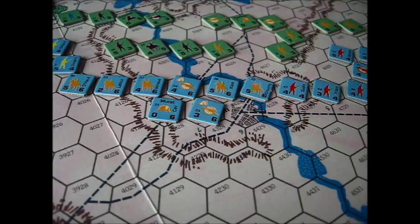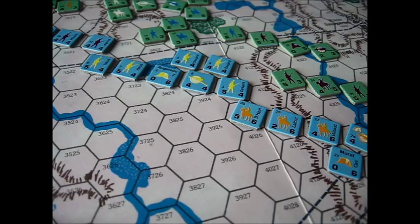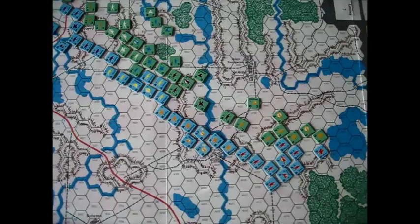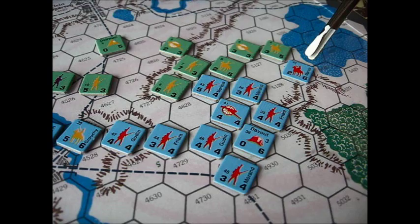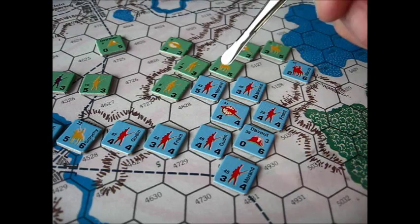Let's do the 11 o'clock turn and see what the Russians can do. The Russians are going to try to take advantage of that string of bad luck for the French and do some counter-attacks all the way down the line. We'll see how those go — there are some good odds attacks here. Over here we have a small 1-to-1 attack, and a soak-off attack against Morand's division, plus a good combined arms attack against another division of Morand.